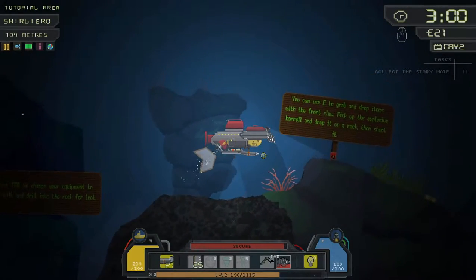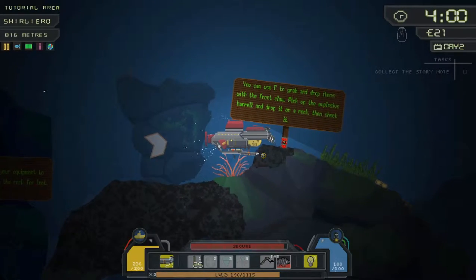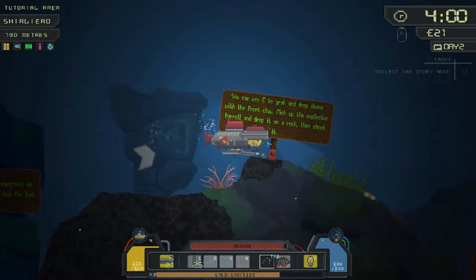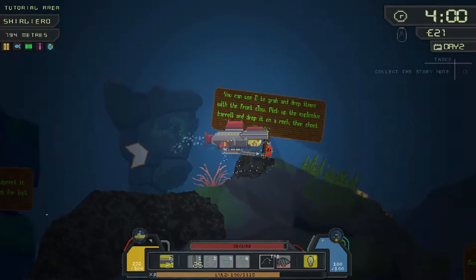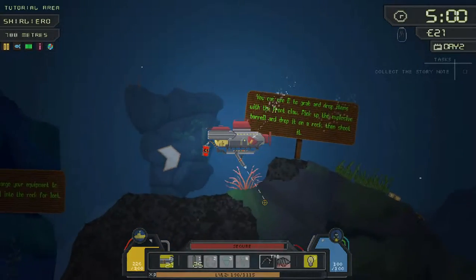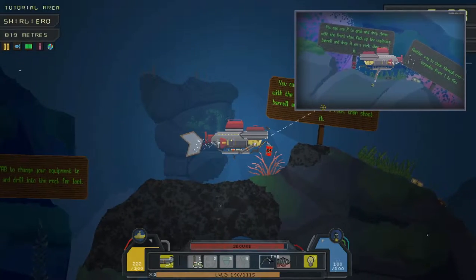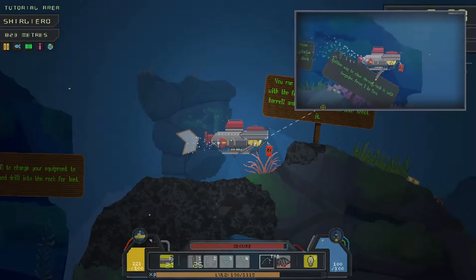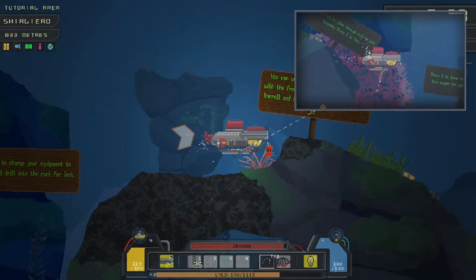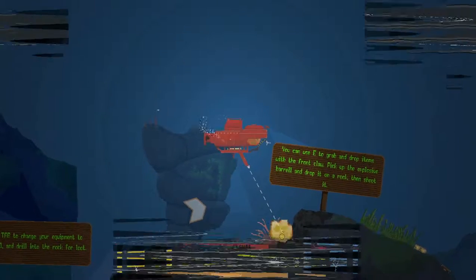'You can use E to grab and drop items with the front claw. Pick up the explosive barrel and drop it on a rock, then shoot it.' We need to press Tab first to switch weapon. Let's pick it up — got it. Now we're going to dump it. Actually let's try and use it somewhere useful. The tutorial says drop it on a rock, then shoot it. I'm not too sure about the shooting bit — just drop it there.